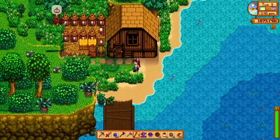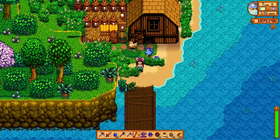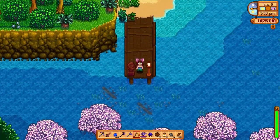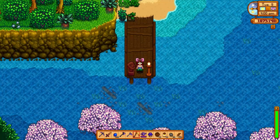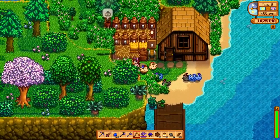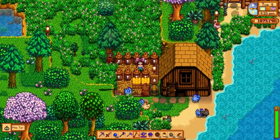Down here is my duck and chicken coop — I have blue chickens, black chickens, white chickens, brown chickens, and ducks. The Leah statue got a spot on my dock. I don't do much with this dock and I don't fish often, so it's just a decorative spot. I have a lot of mayonnaise machines here ready for their eggs.